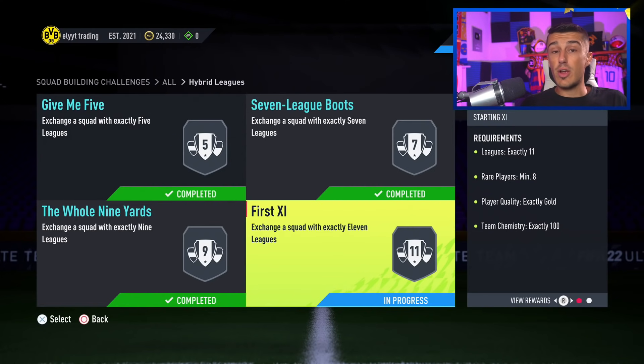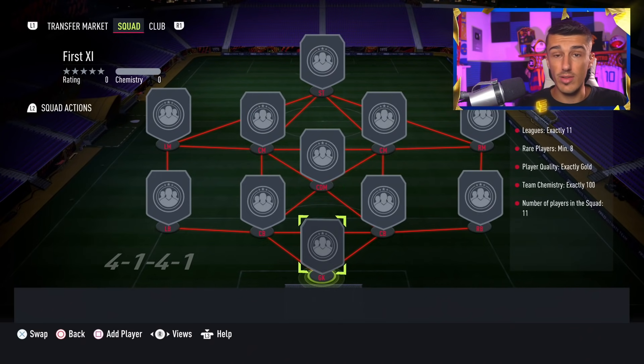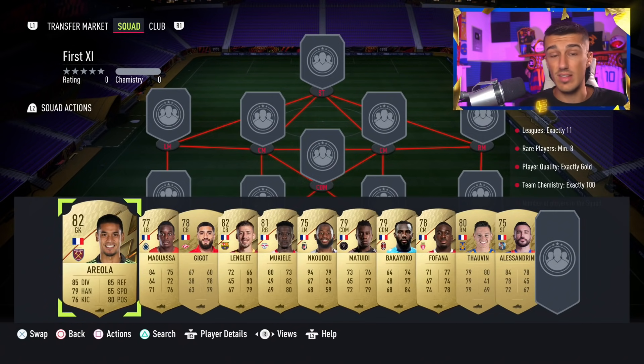First 11 is a very tough SBC because it needs loyalty, and in this squad you only need one loyalty. There are a couple of ways to make it a little cheaper with 11 loyalty, but I decided to use just one loyalty to make it easier on you guys. Some of you might already have one of these cards packed in your club — as long as you have one of these guys packed it'll work — or you have to play 10 matches with one of the cards. That is how you get loyalty.